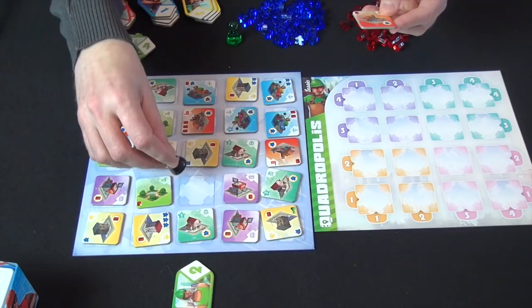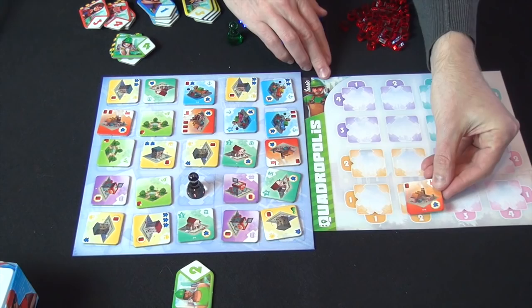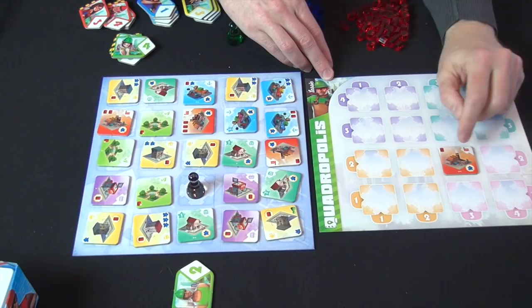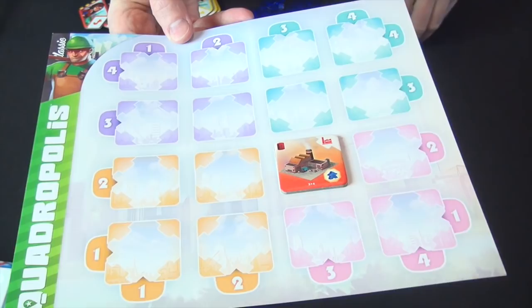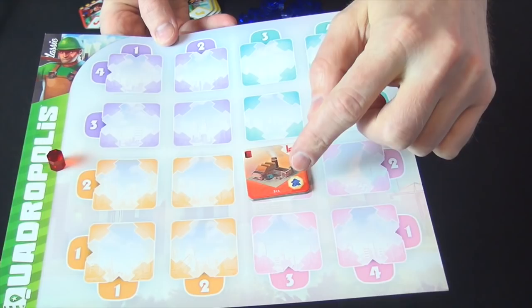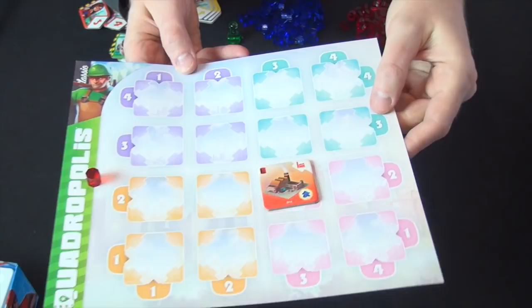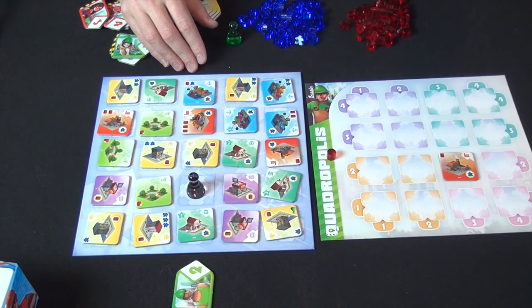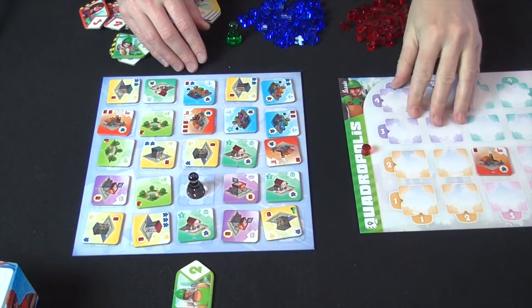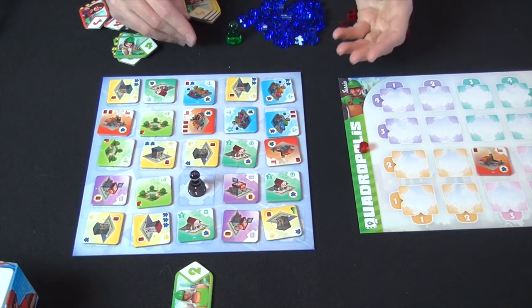So my number two architect takes this tile. I place the urbanist token on the board, and I place the tile in the second row or second column depending on what plan I might have. And if there's something in the upper left-hand corner of the tile, I get that resource - I get one bit of energy. The symbol up here tells me what type of tile it is in case I'm colorblind, and the figure in the lower right tells me what I need to activate this tile at the end of the game in order to score. There's no scoring during Quadropolis - we do everything at the end. Some tiles have a number on them, such as this two and a star - that's worth two points if you activate it at the end of the game. So: place my architect, place the urbanist, place the tile, get my resources, next player goes.